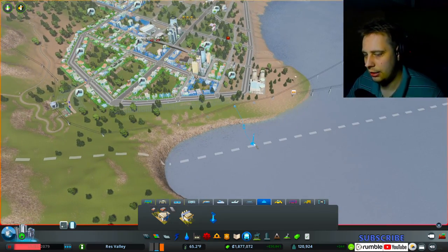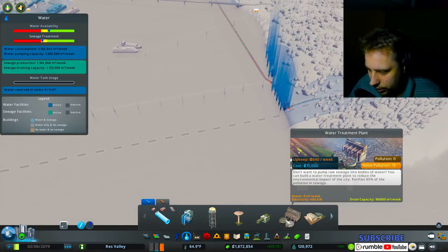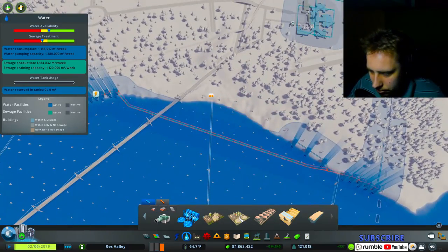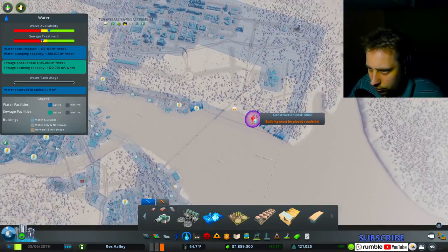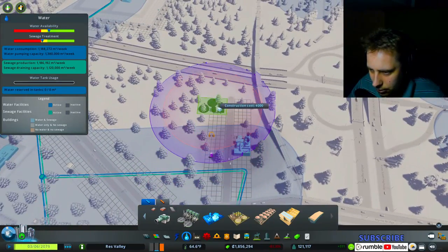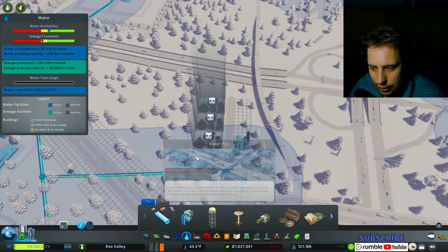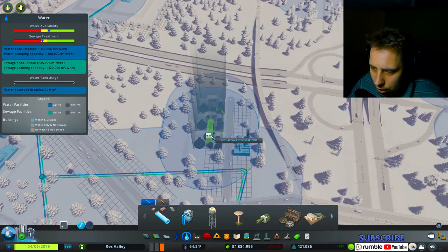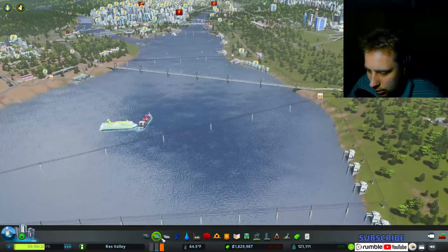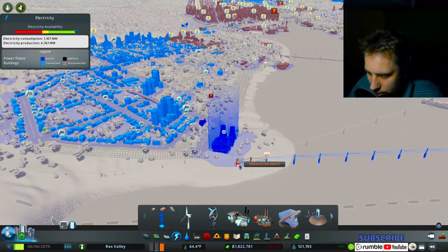I did it! Oh dang — there's sewer stuff. Inland water treatment, please and thank you. There's some pollution but it is what it is. There we go — sweet cable car! Now we need to connect the power to where it's supposed to go — one there, and then one somehow over there.